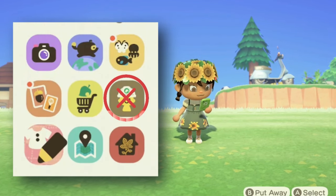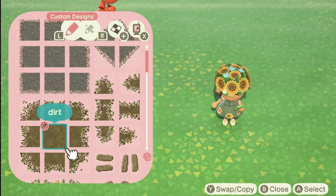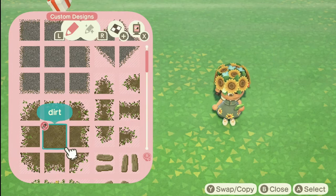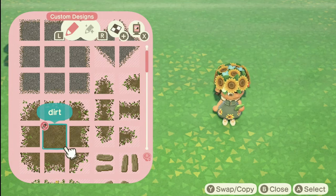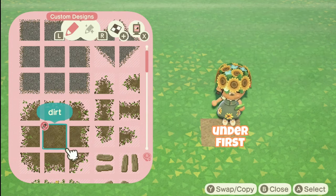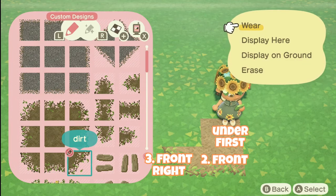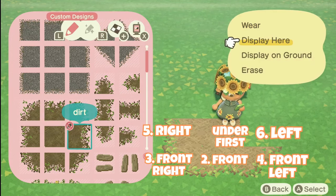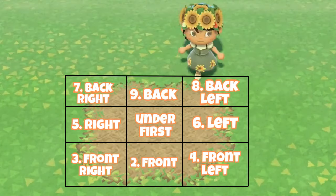A lot of people like to use the island designer in order to lay down these paths, but I don't. The way the pathing tool is designed, I've just memorized where the pieces go. This is entirely optional, but I find it bothersome to hit the plus sign and change pieces over and over when it's really easy to change them within the program. The pieces go: down underneath your character first, then front, then front-right, front-left, direct right, direct left, back-right, back-left, and directly behind you last.